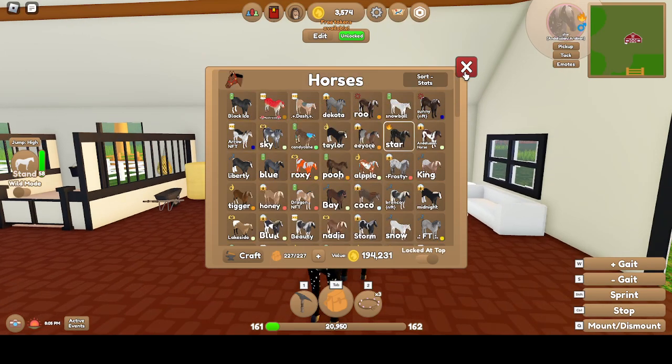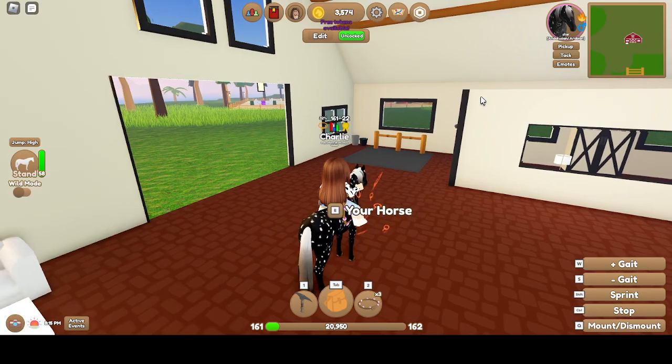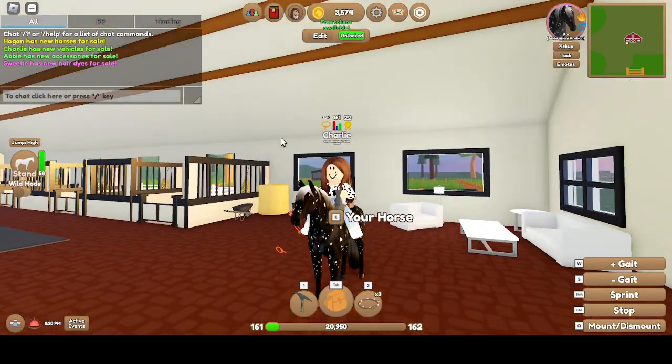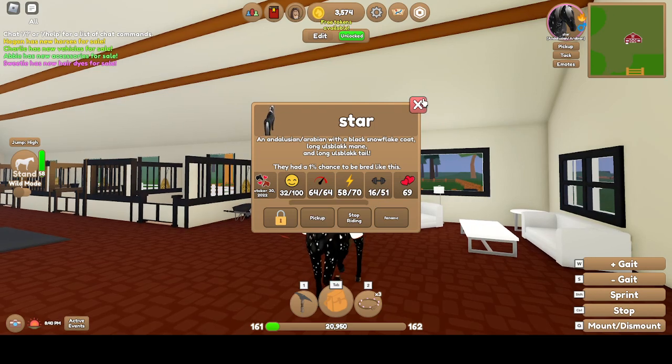And then this is Star. He is an Andalusian Arabian. He is super pretty. Stallion, Sassy. Good stats except for Strength. I don't even know what Strength does.